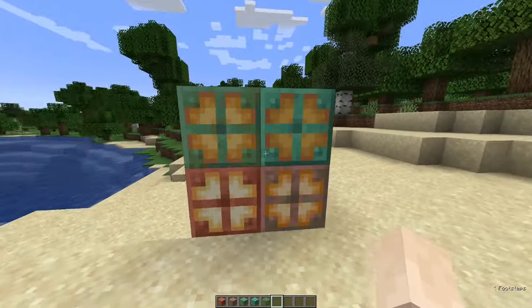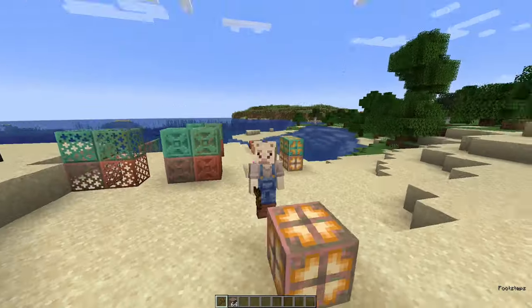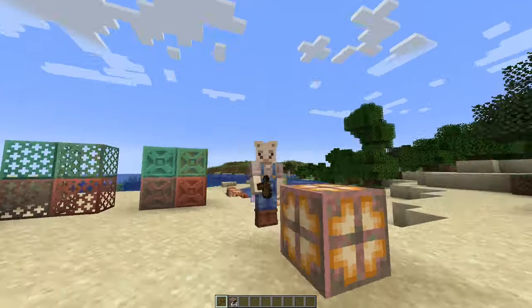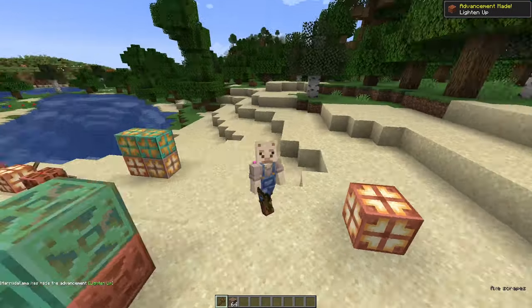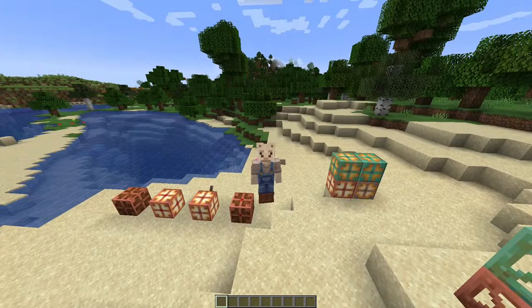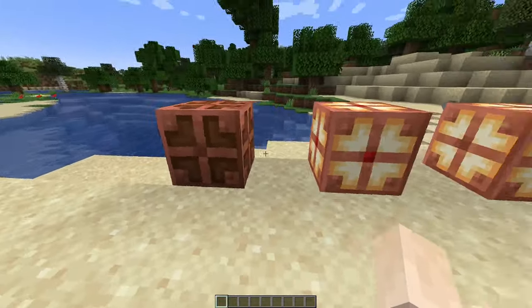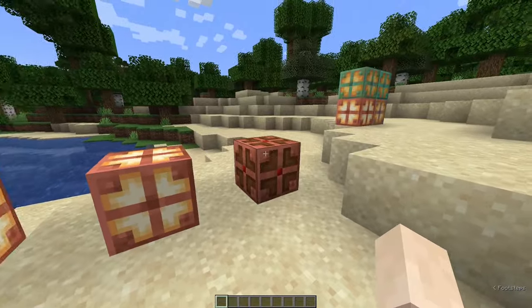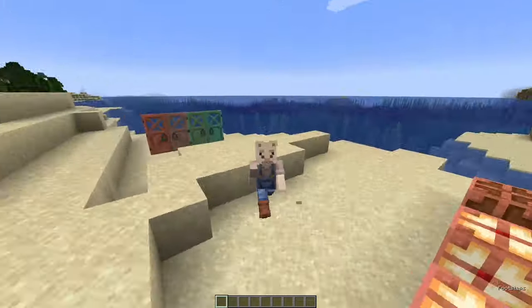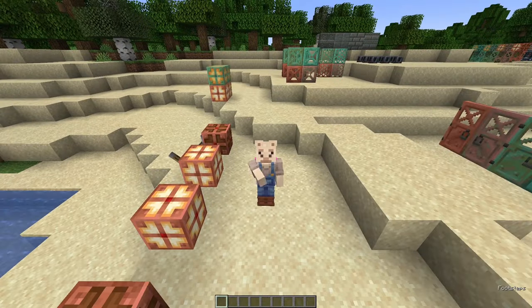We've got copper bulbs which are a brand new light source used for another advancement called 'Lighten Up', where you have to scrape a copper bulb with an axe to make it brighter. These blocks have a really cool mechanic — the more they oxidize, the darker the light source becomes. There are technically a ton more variations: we've got the regular one without any light, one with a redstone signal and lit up, one without a redstone signal and lit up, and one with a redstone signal and not lit up. You can get those with every oxidization level as well as every wax level.